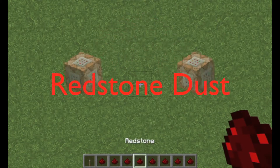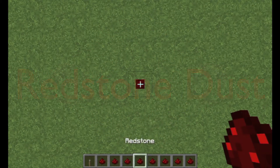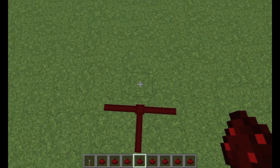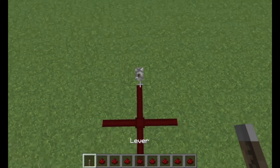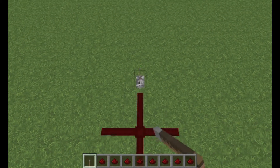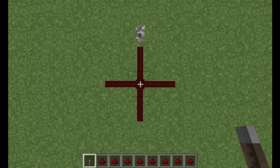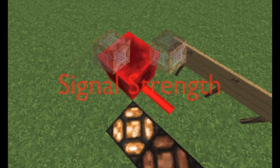This is a piece of redstone dust, otherwise known as a piece of redstone or just redstone. It's the heart of all redstone work. The best way to describe it is just wire. As you can see, it connects on all four sides to link up. Redstone dust transmits signals immediately. There are many different properties of redstone that we won't go into right now, but one important thing to mention is redstone power, or more accurately, signal strength.